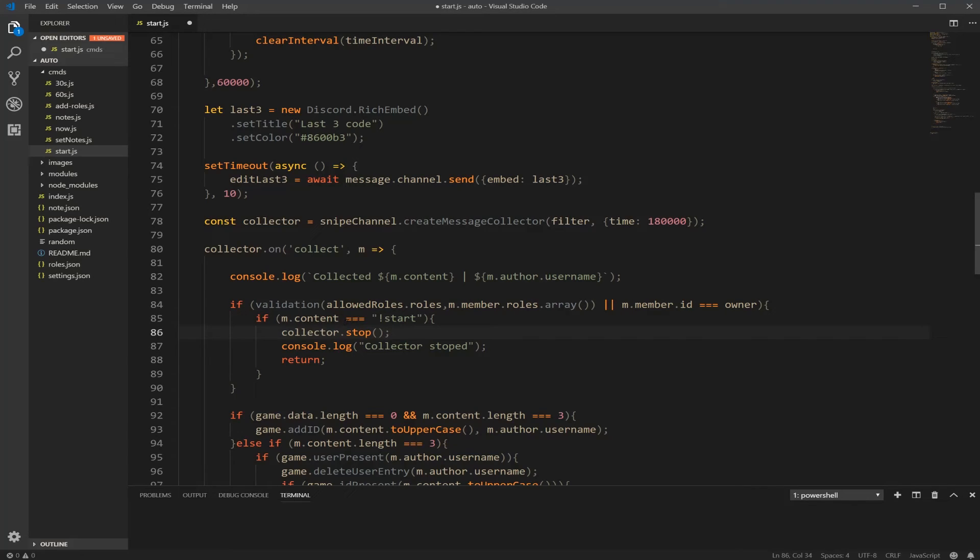And now, if content triple equals start — that's in the beginning of the message collector — I'm just going to add one more thing: or if the end dot content is triple equal to stop. So we're going to make a stop command. You can use that to stop when it's counting automatically.